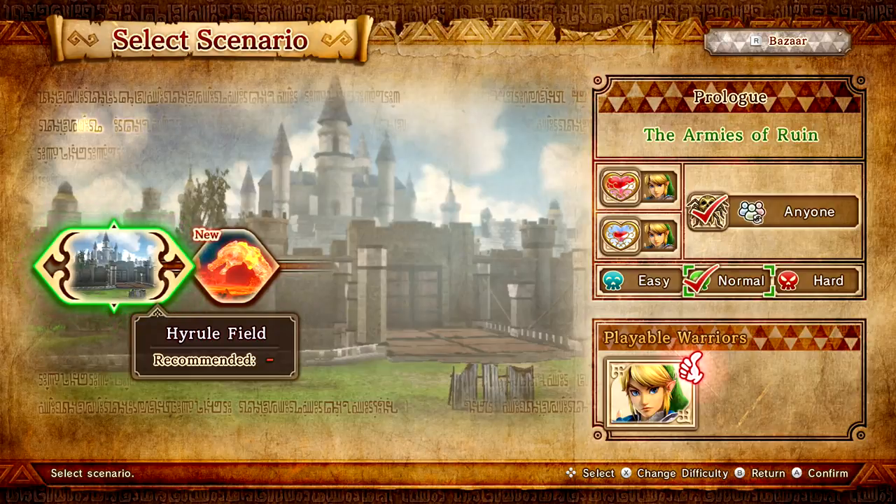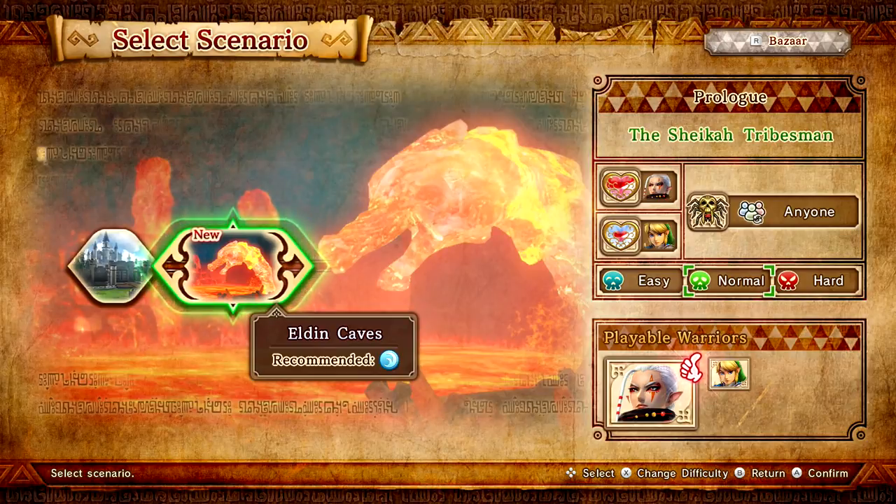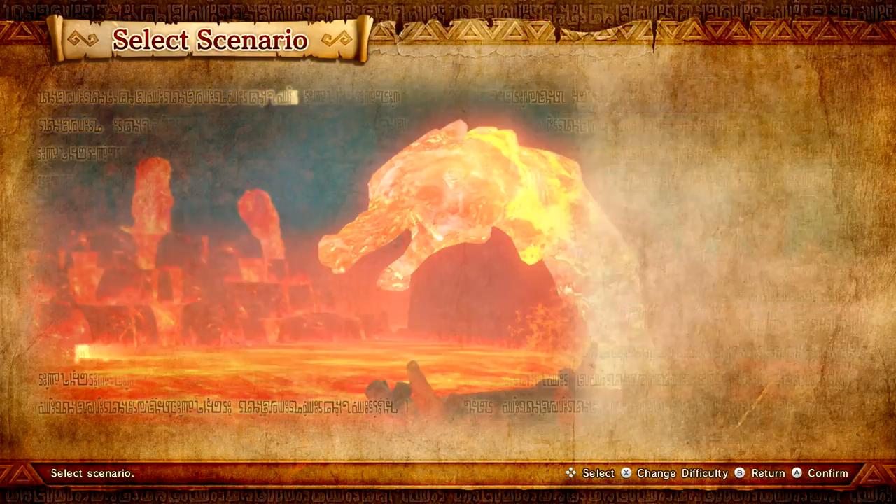It looks like we also have a description — Prologue: The Armies of Ruin. I've gotten the Gold Skulltula which could have been gotten by anyone. Now we're gonna be moving on to the next scenario in the prologue — the Sheikah Tribesmen. It looks like we're playing as both Impa and Link, which is very cool. There's a Gold Skulltula that could be found by anybody, in the Elden Caves. Let's get started.